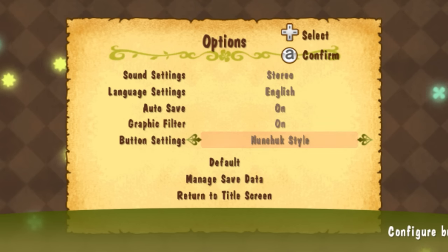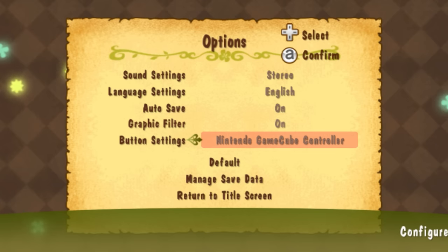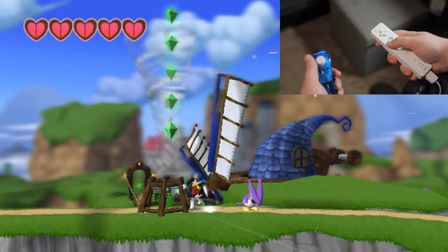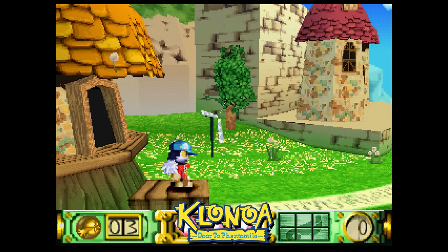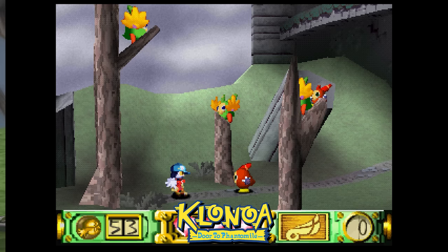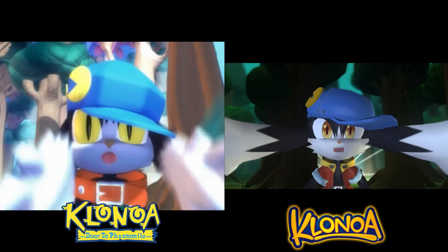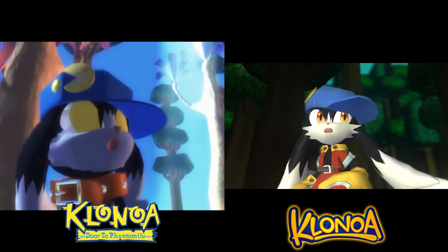Being a Wii game, there are several controller options: the Wii remote horizontally, the nunchuck setup, classic controller, and GameCube controller. There are optional motion controls as well to toss enemies or use a new whirlwind move that slows down enemies, but you can also do that with a button. The visuals — from models to animations to effects — were entirely recreated from scratch. Environments are fully remodeled with varying levels of faith to the original levels. Pre-rendered cutscenes are now presented as in-game cutscenes and are generally underwhelming compared to the original, especially the ending.